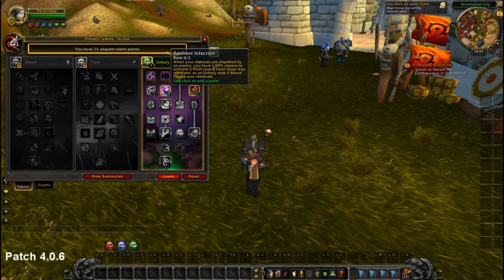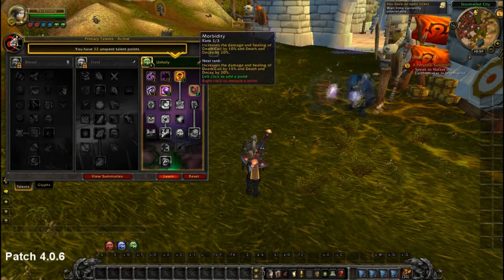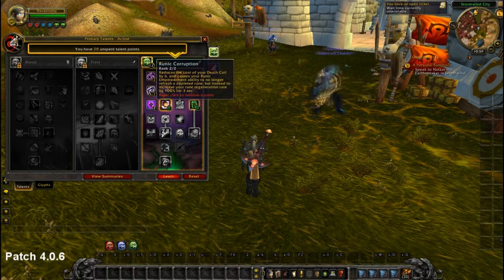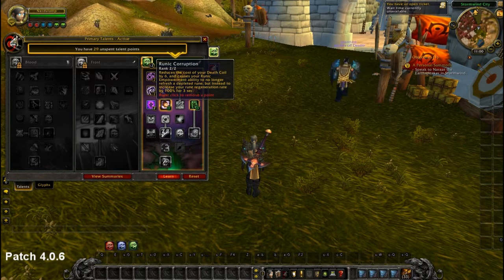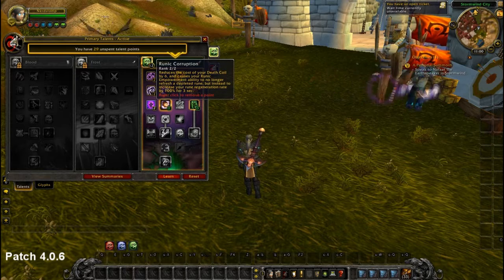We have no need for Resilient Infection because later we spec into Unholy Blight, and we don't have the two talent points to spare since every talent in the Unholy Tree is amazing and you normally want to spec everything but can't. Mobility is still the same — we want 15% more Death Coil damage, so we spec into it. Runic Corruption gets two points and has changed a little. Previously, if it procced again while already up it just reset to 3 seconds, so you lost time. Now when it procs while already active, it adds another 3 seconds to the duration — so that's nice.